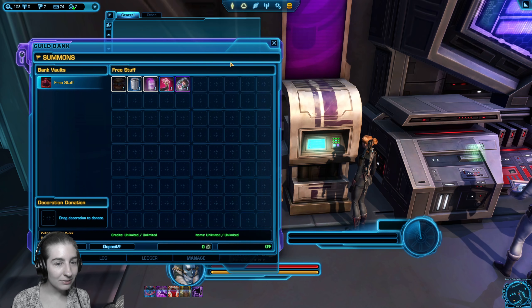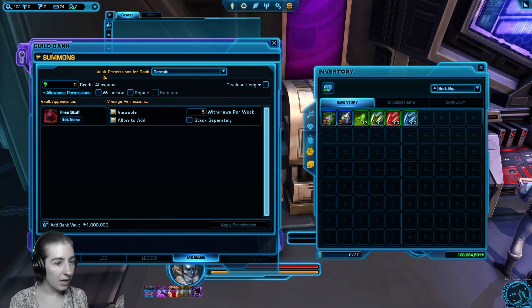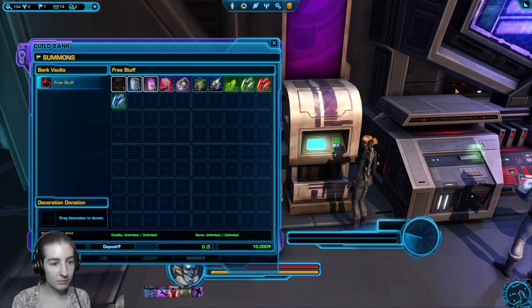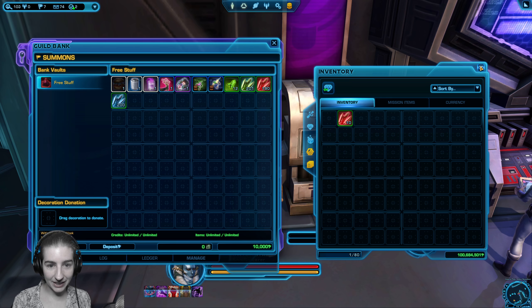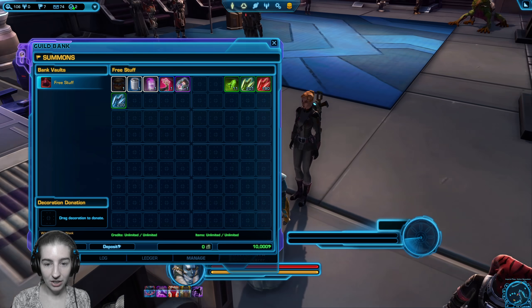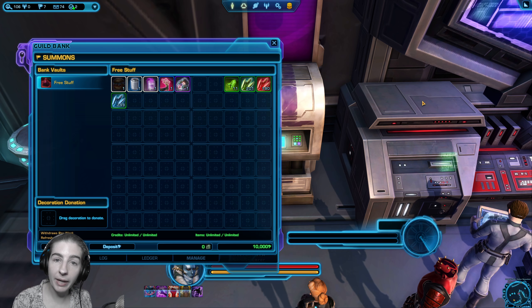Someone put some nice free stuff in there! As a guild leader I have unlimited withdrawals, deposits — everything. Our recruits, under the manage tab, can take out five items a week, and our officers can take out 200 items per week. An important thing to tell your members if you're putting crafting materials in: shift left-click will allow you to take out just how many you need. Otherwise it'll try to take the whole stack. You can see members are taking things out live — someone just took the varactiles! Be aware: once an item goes into a tab that is accessible by other members, they can take it.